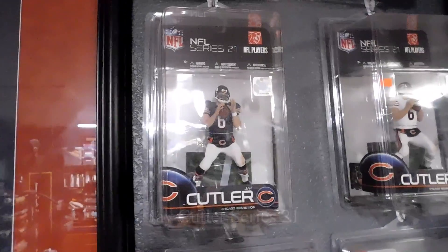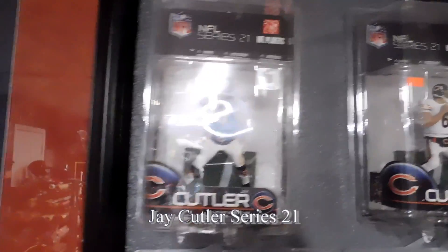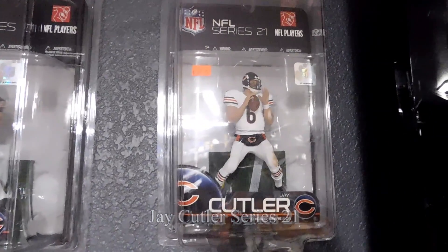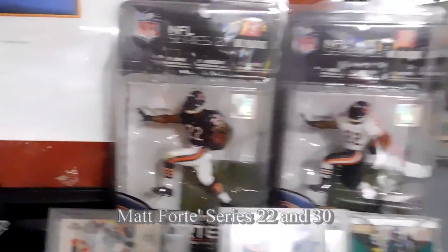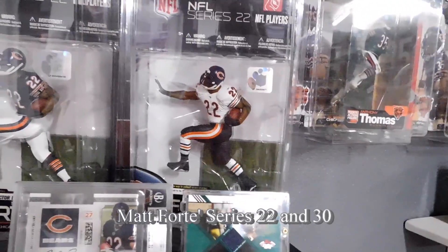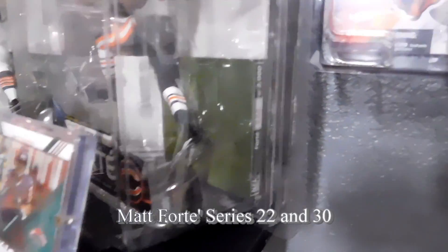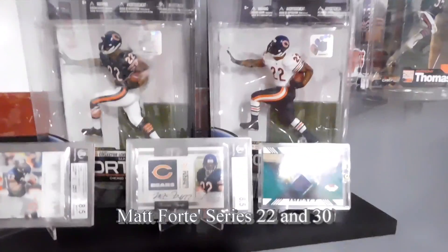Series 21, Jay Cutler. Dark jersey, regular — that's the regular figure. And right here, all white is the variant. Then you have Matt Forte, Series 22. Dark jersey again, and then you have the white jersey. It's an alternate right there. And this one — they call some variant, some chase — but this one actually has the number on the side. So this I guess would be considered a chase figure, or variant, either one you want to call it.